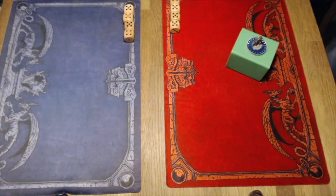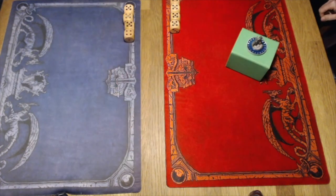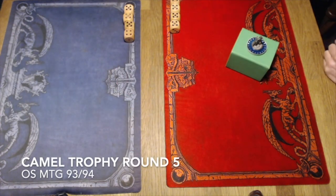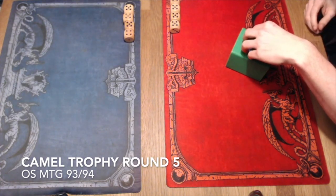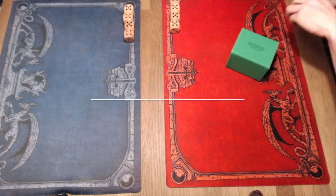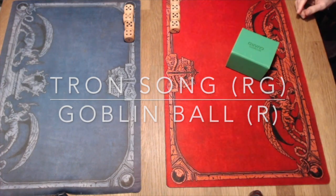So that means no Mind Twist and no Library of Alexandria are present in this tournament. We have now reached round number five. In round number five, we have a really cool matchup for you. We're going to look at Roy, who's playing a Titania's Tron deck. It's quite interesting. And he's taking on me, and I'm playing Mono Red Goblins. I've called it Goblin Ball.